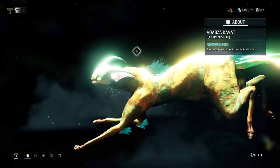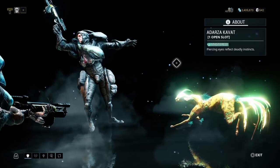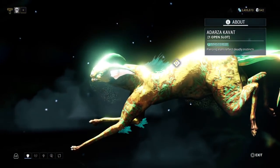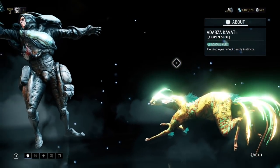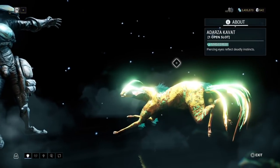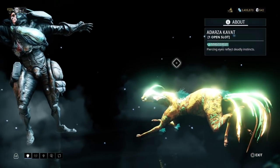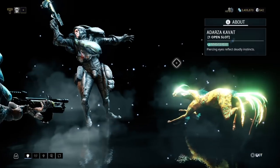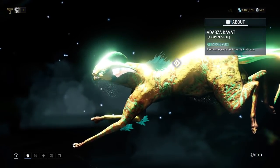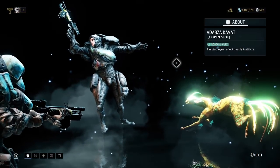For kavats, there are two breeds. First is the Adarza kavat, which can give you 60% crit chance and stack to unbelievable levels. It was the chosen kavat for eidolon hunting because its buff applied to operators — you could take down an eidolon shield or joints in one or two shots. However, DE has used that dirty word — nerf — and the Adarza's buff will no longer apply to the operator, sadly relegating it to the back of the refrigerator.